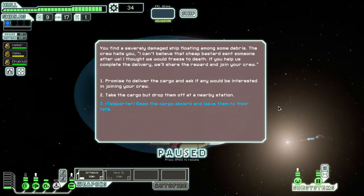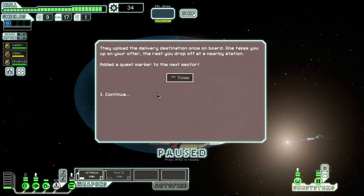Begin to scan for the lost ship. Teleport, beam the cargo aboard and lead them to their fate. You can't believe the cheap bastard sent someone after us - thought we would freeze to death. If you can help us complete the delivery we'll share the reward and join your crew. Promise to deliver the cargo.